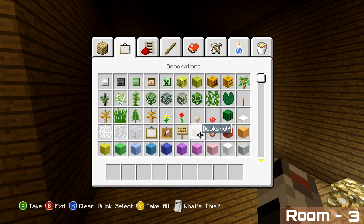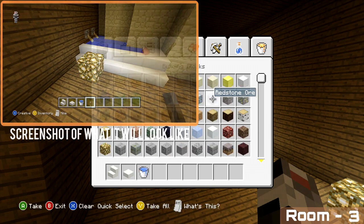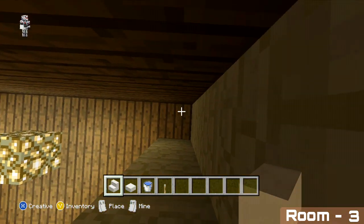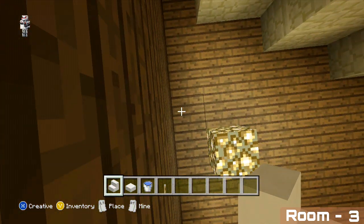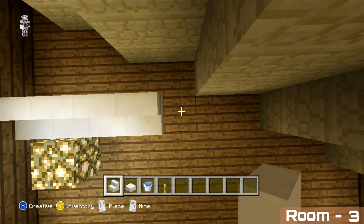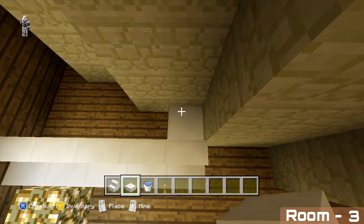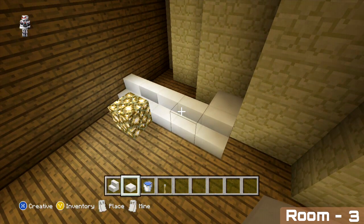With your quartz stairs, begin by counting three blocks out and then place five quartz stairs across. In front of the last block, place a full quartz block or just two quartz slabs on top of each other. That is the outside of our bath marked out.